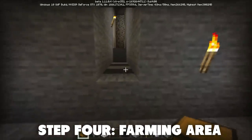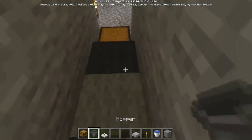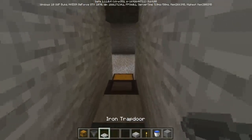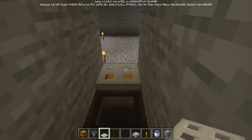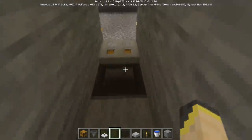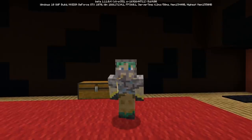Now let's set up the grinding part of this design. Take out what would be the 11th block of your trench and place a chest down. Climb into the trench, take out the 10th block, and place a hopper facing into your chest. On top of your chest you want a trap door — this is the iron trap door, but it could be replaced with a wooden one. I do recommend the iron trap door though.